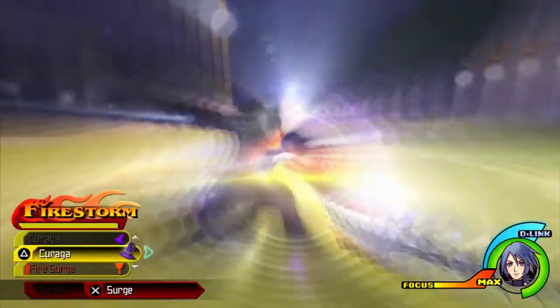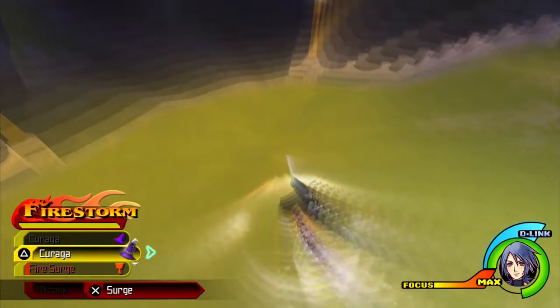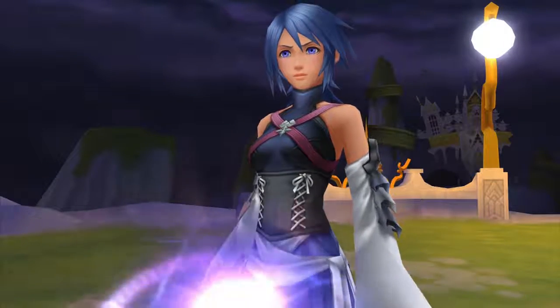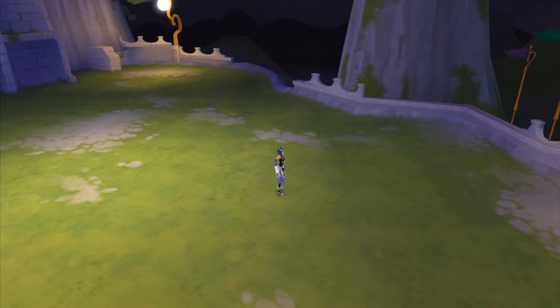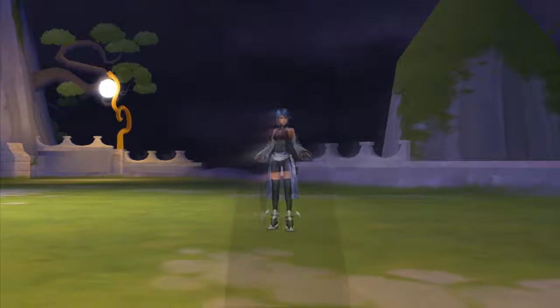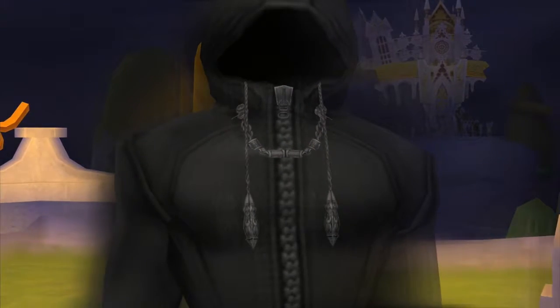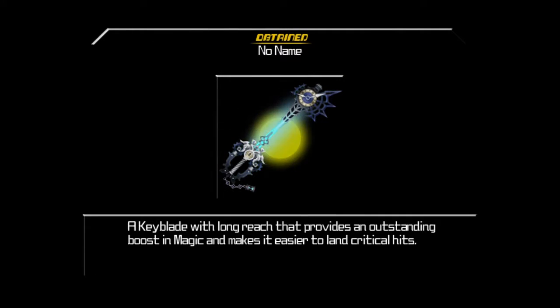Time to finish you off. Goodbye, No Name. You have caused nightmares for a lot of people. Enjoy the cutscene, guys. Once you've defeated No Name, you get the No Name Keyblade — it's supposed to indicate that the guy has no name, so you don't know who he is.